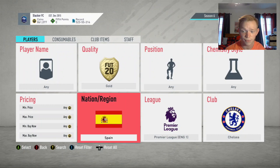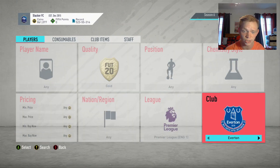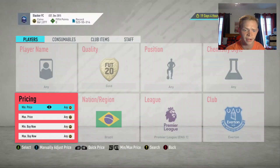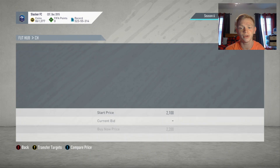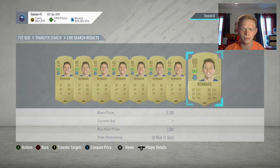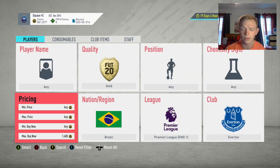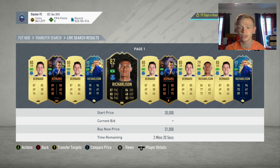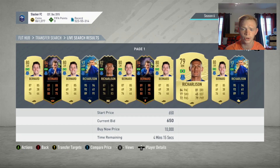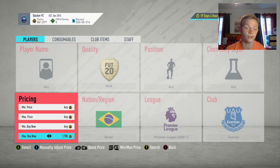Next filter — one we've shown before, but it's really good right now. These filters haven't changed too much since marquee matchups have come out. This one is going to be Everton Brazilians. They're selling — 2,100 is probably going to be the easiest selling price, so we would snipe these at about 1,700. In this filter you're going to be seeing Bernard and Richarlison — just their gold cards. We snipe at 1,700 and sell for 2,100.